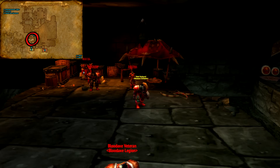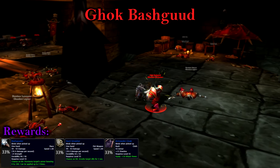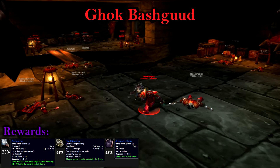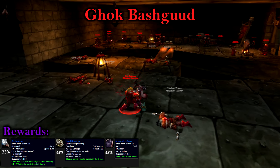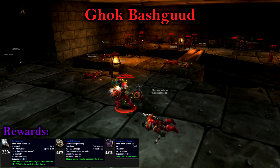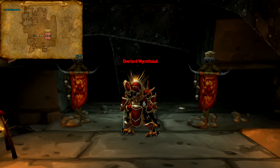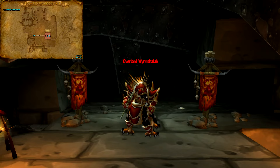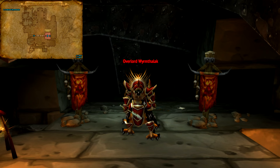At last, we can face our final rare, Gawk Bashgood. Through testing I've found that he's just like the other rares in the dungeon and is a tank and spank. Unfortunately, he doesn't drop any fantastic items like our other rares, but there's always a chance one of his items will be an upgrade for a party member. Finally, we reach the lower reaches and the end of the bottom level of the spire where we can encounter Nefarian's agent, Overlord Wyrmthalok.